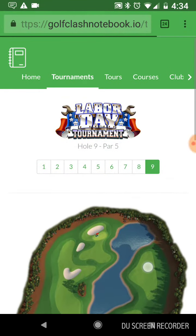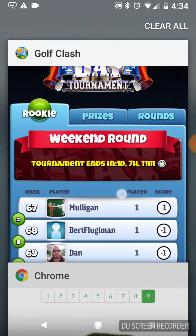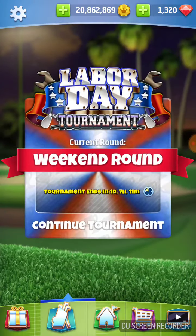We are on hole number nine of the 2018 Labor Day Tournament. We're going to be using an extra mile and a gear ball, trying to bounce from here getting 400-plus yards, and then we're going to do a rough bump right here to dribble onto the green. That's our shot.